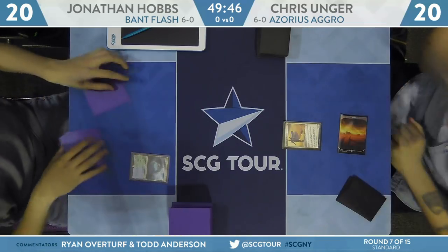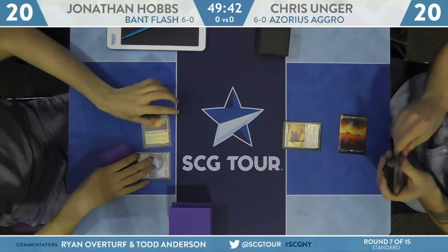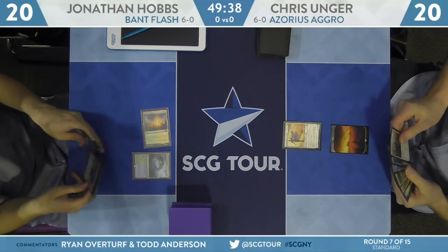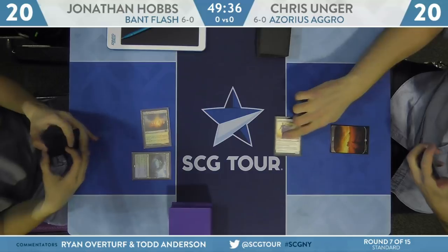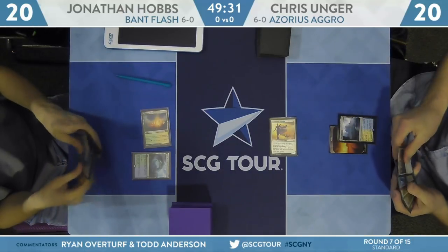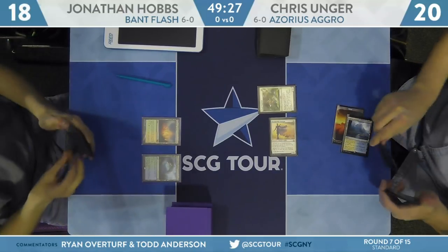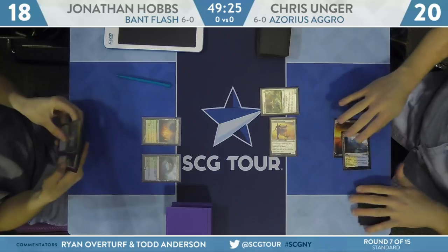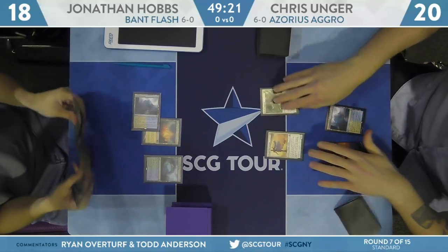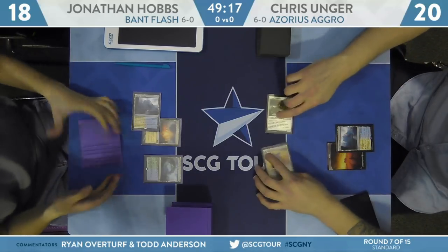Hobbs did win the die roll and starts with Hinterland Harbor. Unger plays a Basic Plains and a Sky Marcher Aspirant. Notably, Hobbs has these Checklands, where they check to see if you have a land type of one or the other. Normally you want to start off with something like a tapped Hallowed Fountain or Breeding Pool and then follow it up with these Checklands, otherwise they're all going to enter tapped.